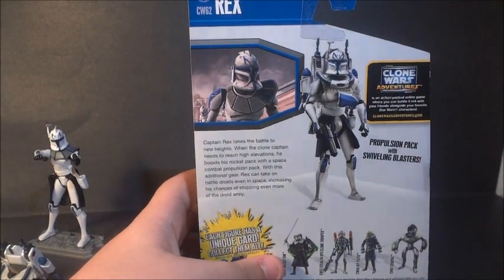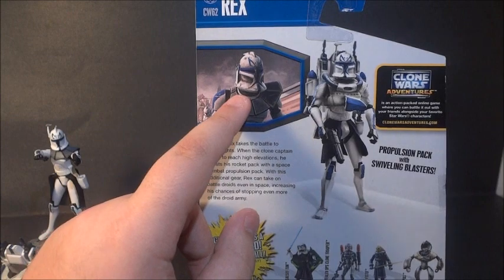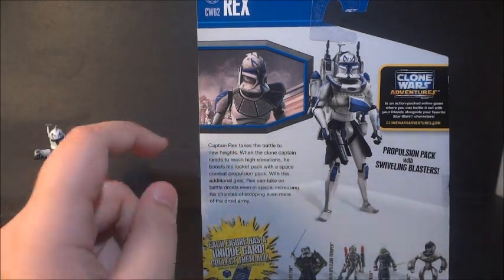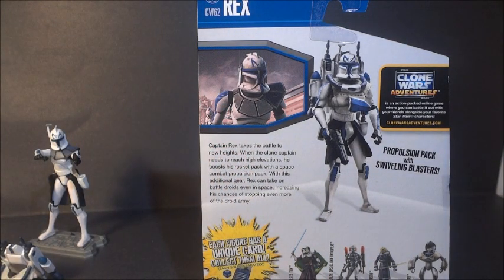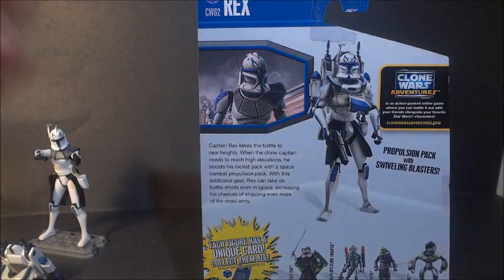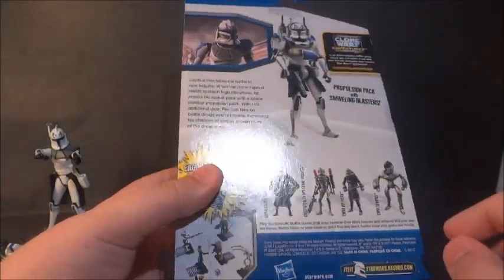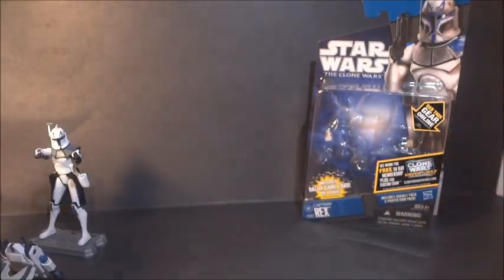On the back of the packaging, you've got a nice picture of the actual figure, and then a picture of him from the Zillo Beast episodes. The description reads: 'Captain Rex takes a battle to new heights — when the clone captain needs to reach high elevations, he boosts his rocket pack with a space combat propulsion pack. With this additional gear, Rex can take on battle droids even in space, increasing his chances of stopping even more of the droid army.'